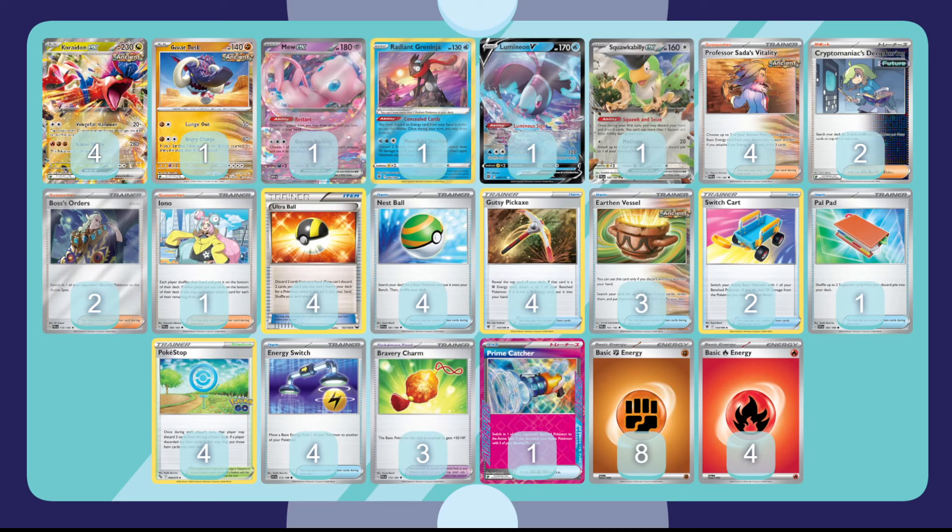We got one Radiant Greninja as well. Moonlight Shuriken will not be an option in this deck like Roaring Moon, which plays a couple of Water Energies — unfortunately we're not going to be able to do that. But Radiant Greninja still remains in the standard format, survives rotation with that Concealed Cards ability. Absolutely incredible card — being able to discard and draw two is just so powerful. We also have one Lumineon V for consistency, being able to Luminous Sign for that Professor Sada's Vitality when you need it, or that Boss's Orders for game. It's an amazing card — it just allows you to get what you need. Sometimes you can accidentally discard it with Pokestop, but the value of it existing in the deck is worthwhile.